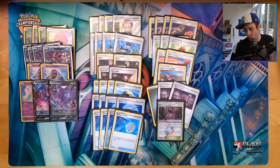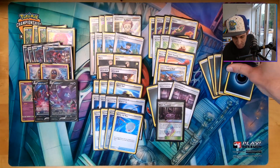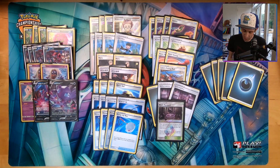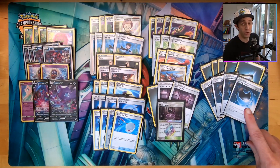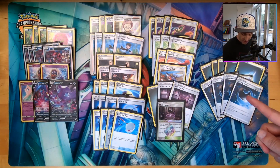We have one Black Market Prism Star — since you're playing a bunch of different Darkness Pokémon, if that sticks late in the game it can be very difficult for your opponent to win. For energy, we have five basic Dark Energy and four of the new special energy called Hide Dark, which gives free retreat when attached to a Dark Pokémon. Combined with switches and scoop up nets, you have sixteen easy switch options that don't cost energy. This is a switch-heavy deck meant to build Spite quickly and get into Hoopa attacks to set up knockouts.